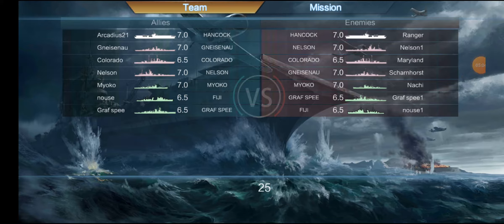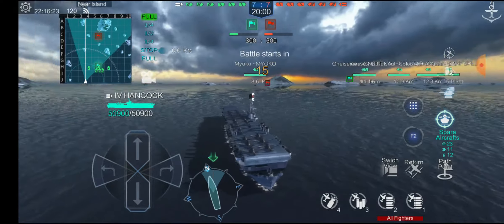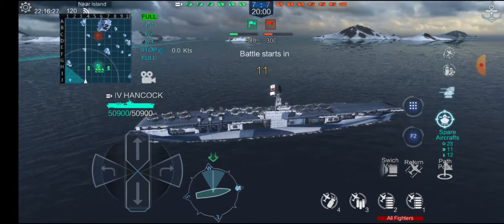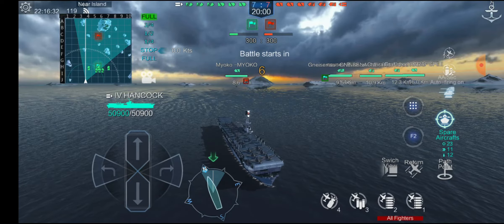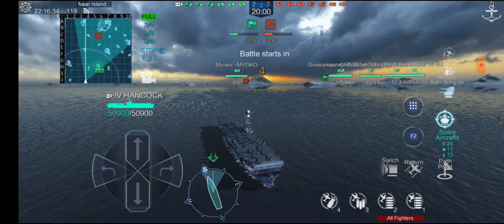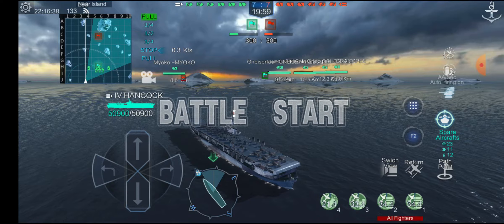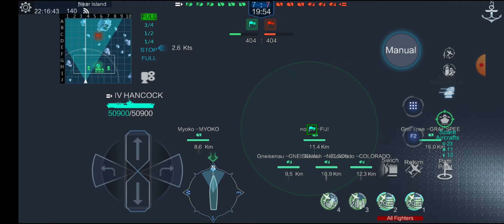Here we have ourselves a game: one carrier, three battleships, and three cruisers. Honestly, that's not terrible — I'm pretty okay with this game. Tier seven is probably the best tier for aircraft carriers because there's such a variety of different options. This is the tier matchmaking tier that has the most carriers available to be chosen. Let's first bring out our fighters, because that is what this outfit brings out.